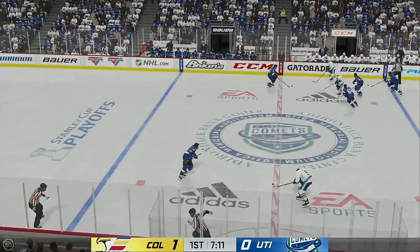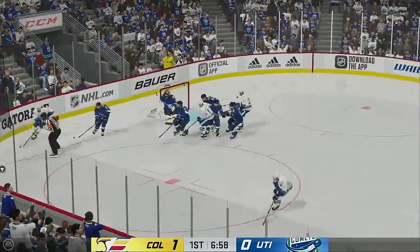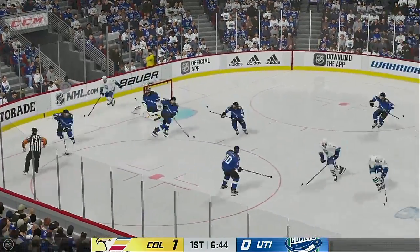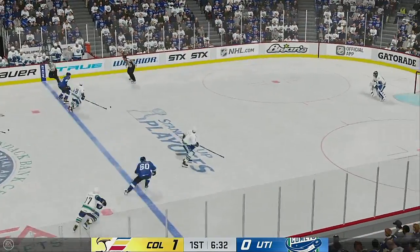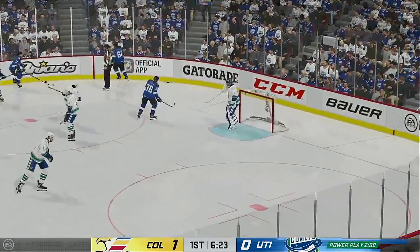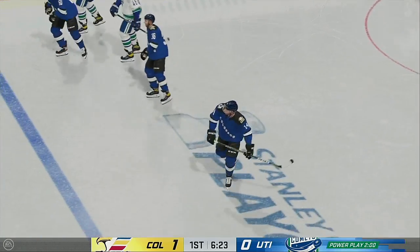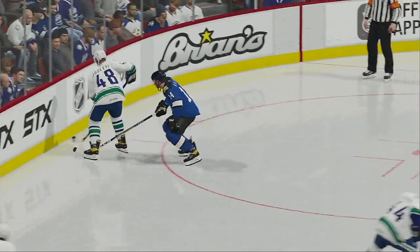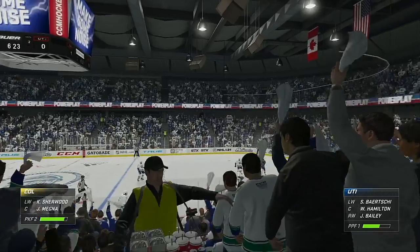Feeds the puck over to Banks. Into the offensive end now. Puts it on net — he misses an opportunity there. Looking to be too perfect. Get it on the net. You've got a better chance to squeak one through the goaltender than if you miss outside the net. The Eagles carried along the wall. Tangles him up with the stick and the officials are all over it — two minutes for hooking. A lot of people debate if this is a lazy penalty to hook. It's a penalty of being out of position.